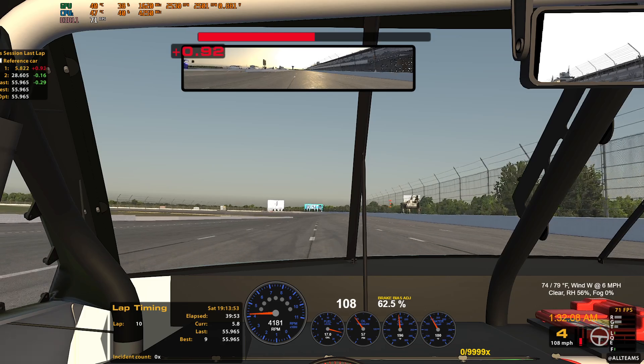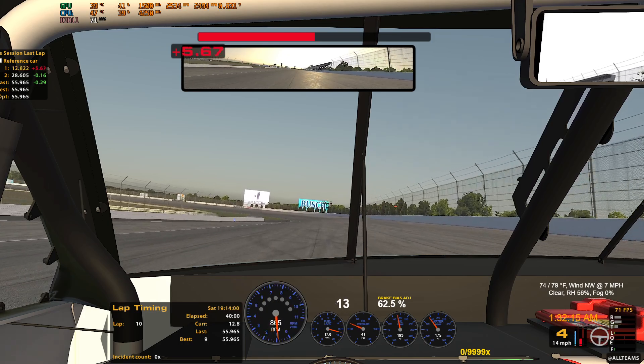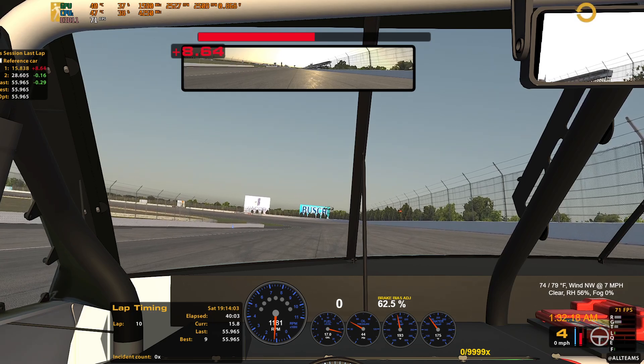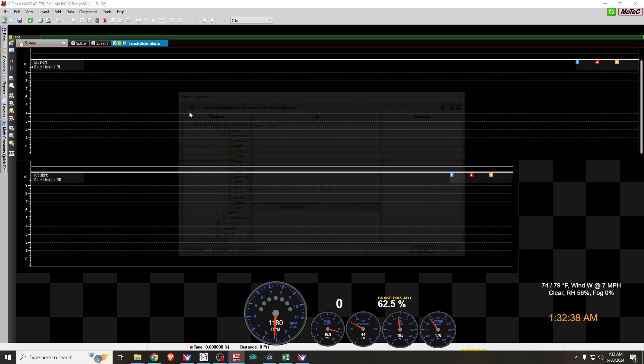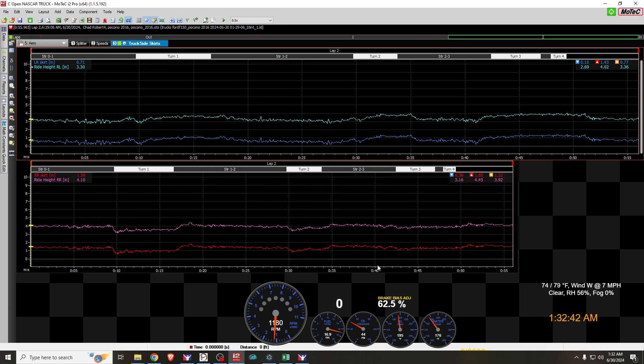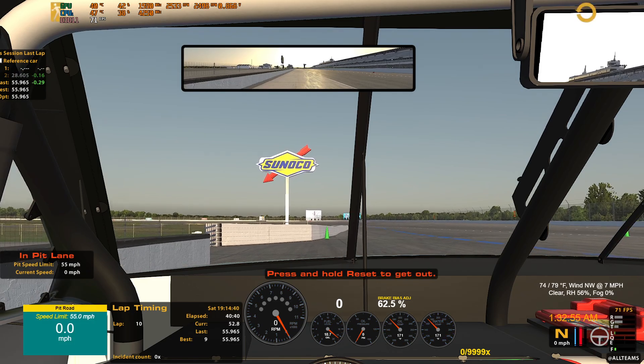We should have enough data now. When recording telemetry for ride heights and aero, I always stop past the start-finish line on the track so I record data from the last crossing until I turn telemetry off. Open MoTeC — it's still too damn low. We're going to have to get more radical with raising the rear ride height because we're not coming up high enough quickly enough. Go back to the garage and this time go up to 5.1.